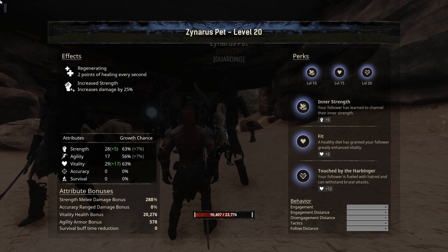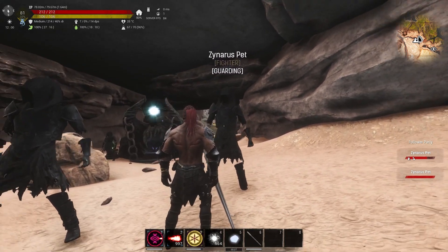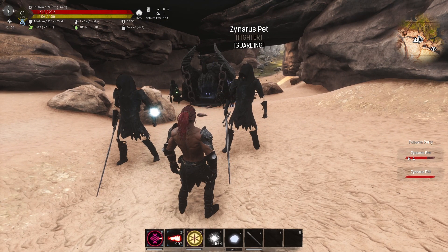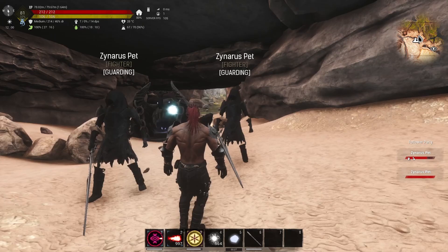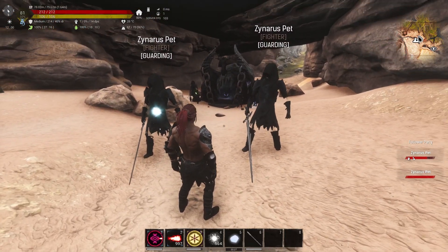They perk up really well. This one got really lucky — as you can see, he perked up on Vitality plus 12. So the HP is 23,000 — 23 freaking thousand — because the Vitality perked up. They are already Illaric and Plague immune, so they can pretty much just fight anyone that is Plague or Scourge with no problem.